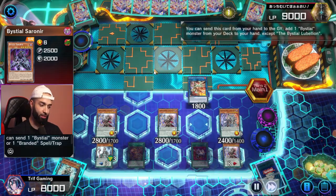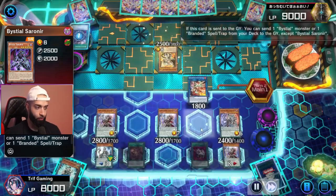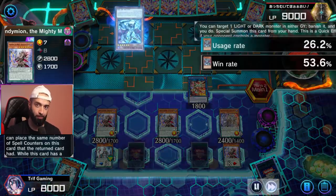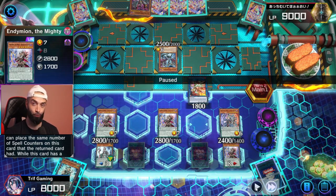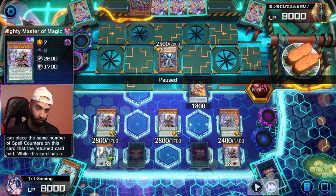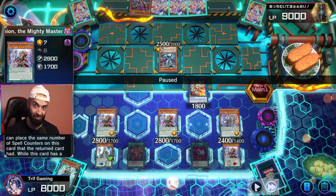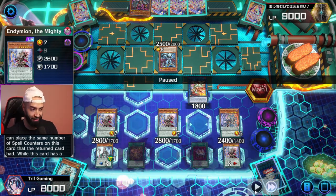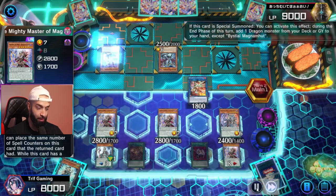His only way to win now is Protos, so we're essentially just gonna save our Econ until he summons Protos and save the rest of our interruptions for that. Knowing the meta is very important — when you activate Jackal or Master or Econ, it's very specific to what the meta is. Against Purely, save your Jackal for that dark level-one — it's a hard once-per-turn. The second that thing comes out, negate it with Jackal instantly. If they're low on cards and they use a quick-play spell, negate it with Master. Negate the continuous spell with Master if possible as well.